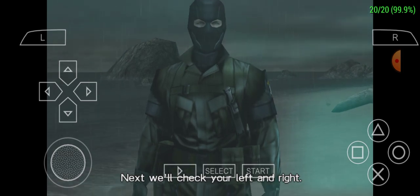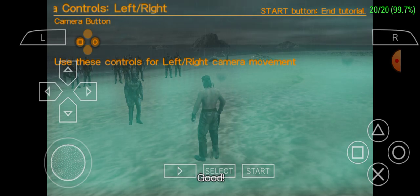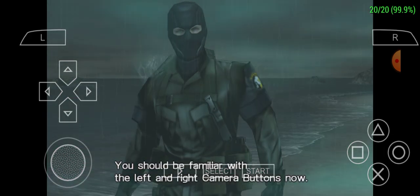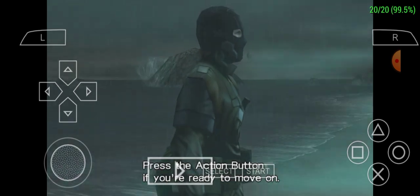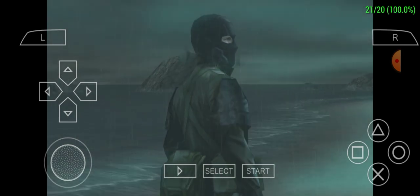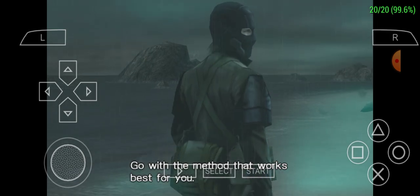Next we'll check your left and right. Look right. Good. Look left. Good. You should be familiar with the left and right camera buttons. You can change the controls anytime in options. Go with the method that works best for you.